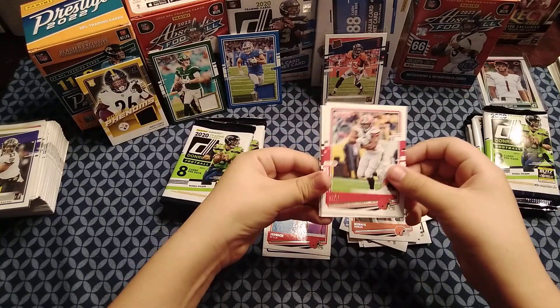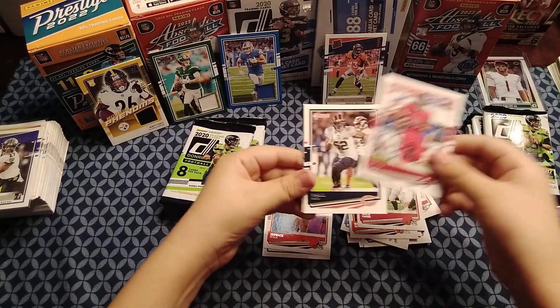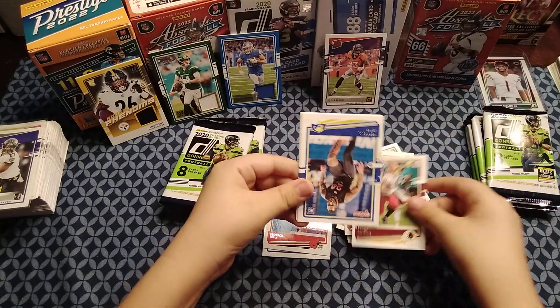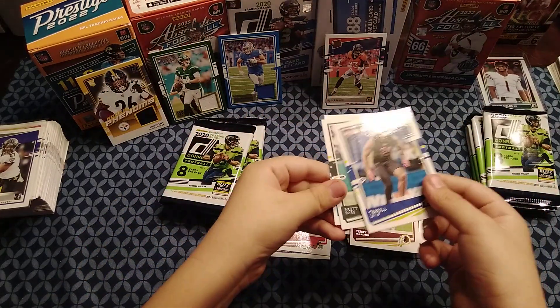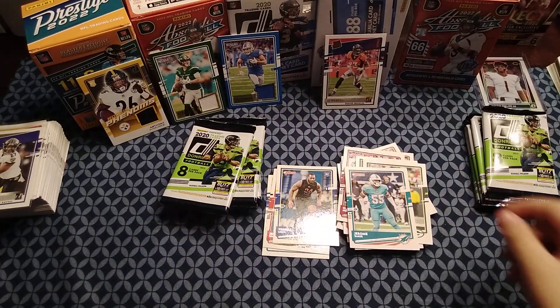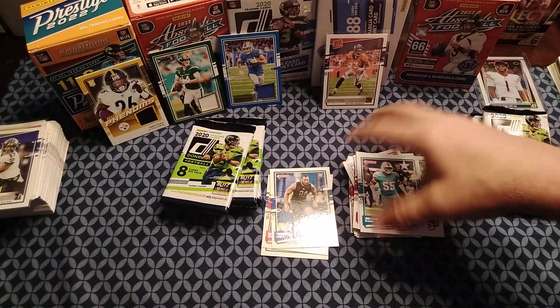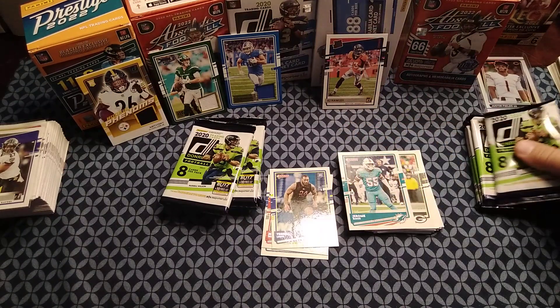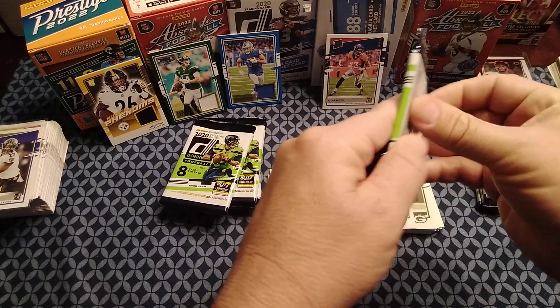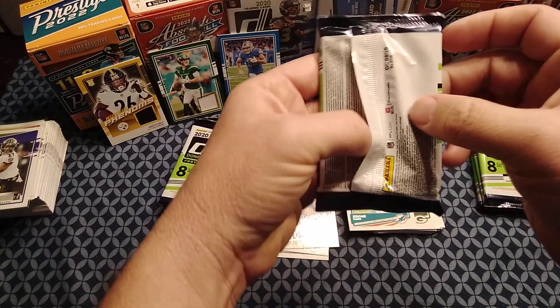Next pack: Bernie Kosar, Nick Chubb, OJ Howard, Khalil Mack, Terry McLaurin. Rookie is Terrell Lewis — we got him the other day. Brett Favre and Jerome Baker as well. Hoping these haven't been repeated too often.